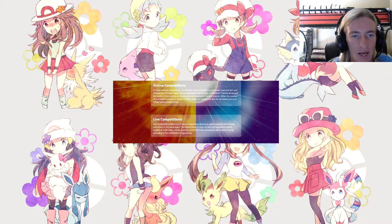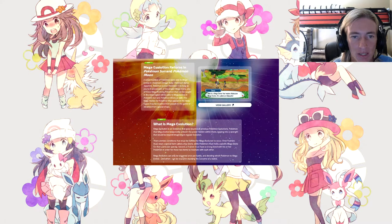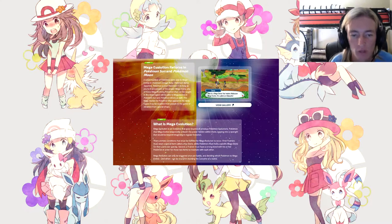Mega Evolution returns in Pokemon Sun and Moon. A select number of Pokemon were able to Mega Evolve in Omega Ruby, Alpha Sapphire, X and Y. As long as you're in possession of the proper Mega Stone, any Mega Evolving Pokemon that can be caught in the Alola region will be able to Mega Evolve in Sun and Moon. Mega Stones may be received from people in the game or obtained from special shops. Two conditions must be fulfilled: first, the trainer must wear a Keystone while the Pokemon holds a specific Mega Stone; second, the trainer must have a strong bond with their Pokemon. Mega Evolution can only be triggered once per battle.